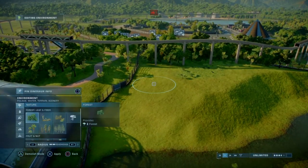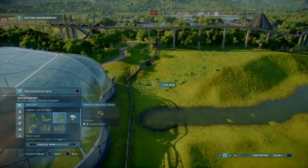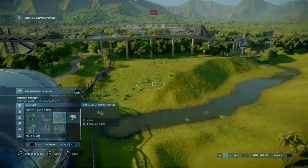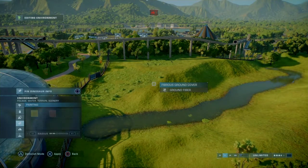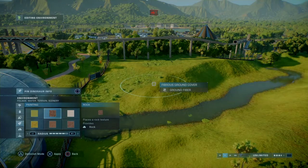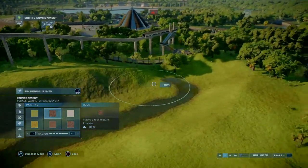We need ground fiber — so we'll have a nice bush of some here. Let's make this a bit more rocky in the look. Not too rocky because we'll add some foliage.